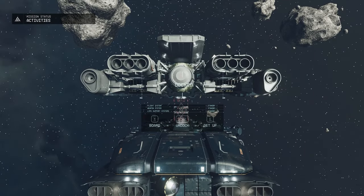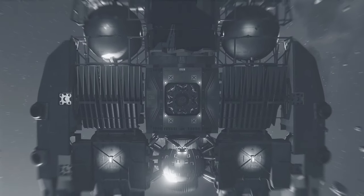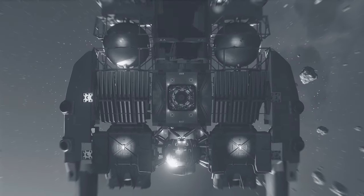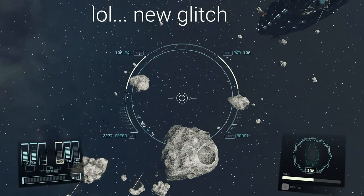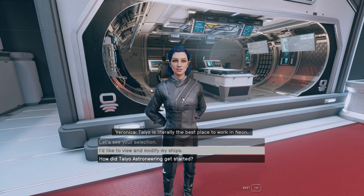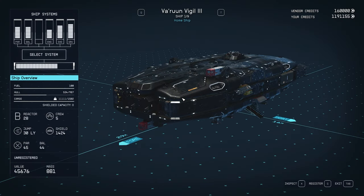So here's how it works. Once you take over an enemy ship, it automatically becomes your home ship. So what you have to do now is go to one of the ship vendors — I believe it can be any, but go to the major ones because they have more credits, about 160,000.